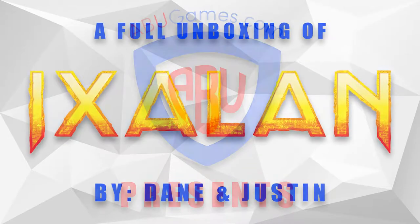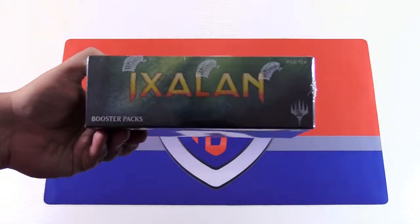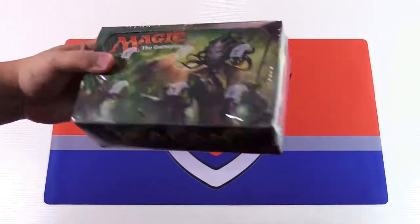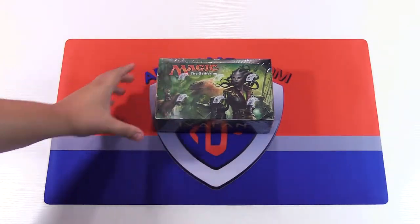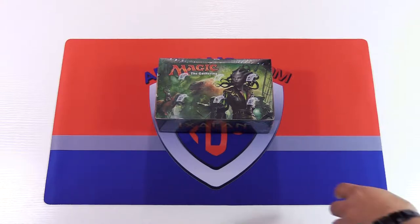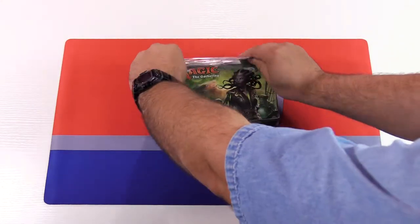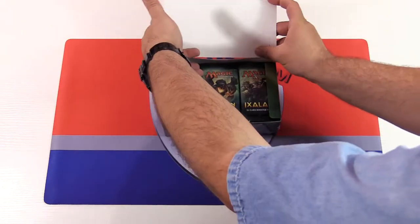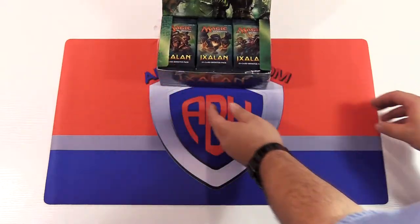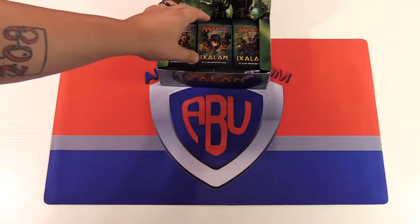Hey guys, what's up? This is Dane and Justin with ABU Games. Today we are bringing you a full box opening of the brand new set, Ixalan — dinosaurs, vampires, merfolk, and oh yeah, the pirates. That's like the main thing. Justin's going to open this box up for us and we are going to get started.